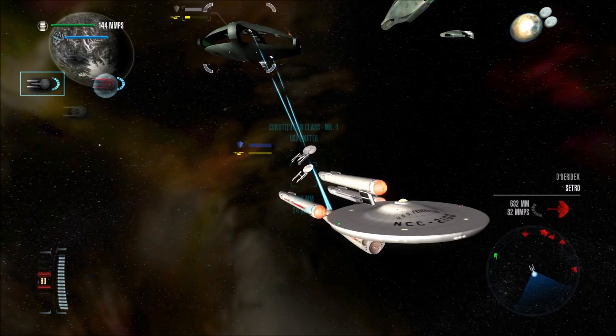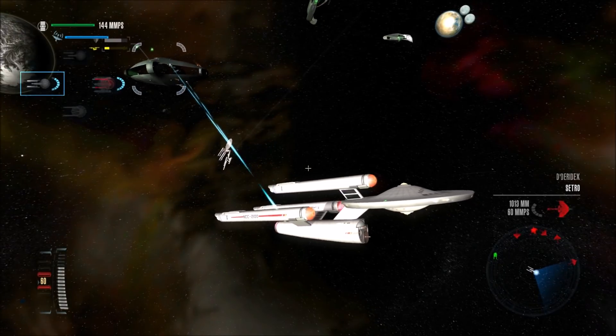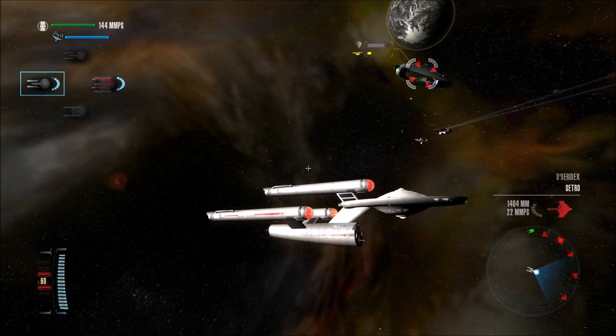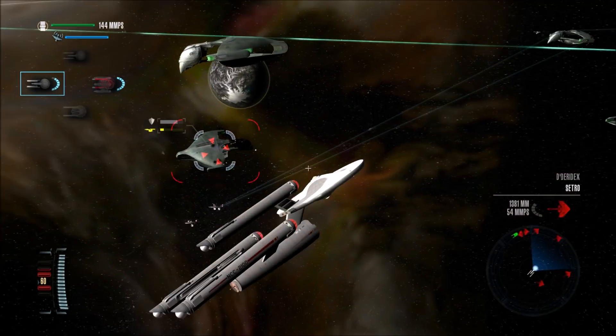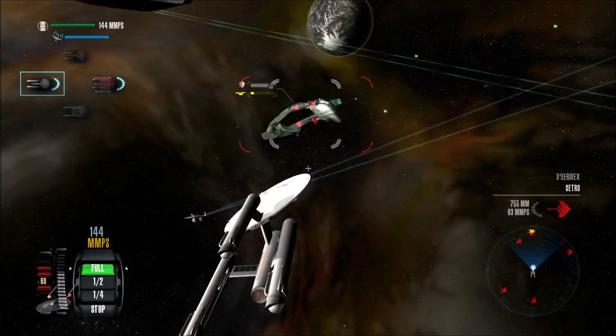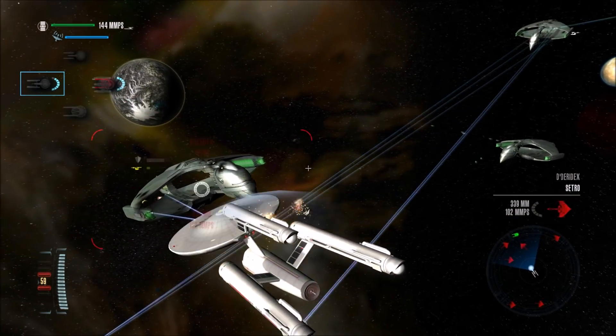How did the Romulans even get here in the first place? I don't know. Maybe they came through the Bajoran Wormhole somehow, even though that leads to the Gamma Quadrant and doesn't really lead to a different time frame. But anything can happen. It's Star Trek.